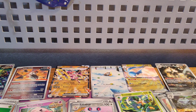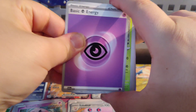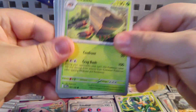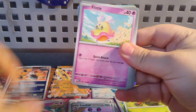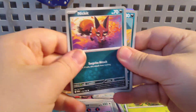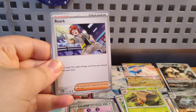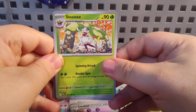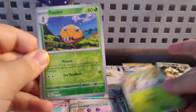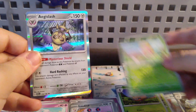Pack seven: got a Psychic Energy, Crustle, Onix, Flittle, Nickit, Crobat, Rorke Trainer card, Steenee, Dondozo, Toadscool, and Aegislash.